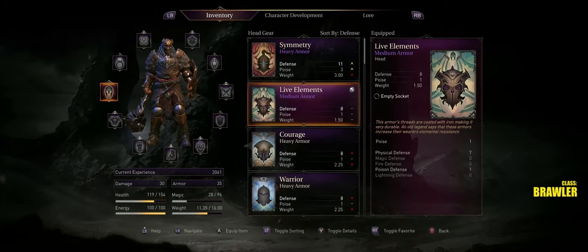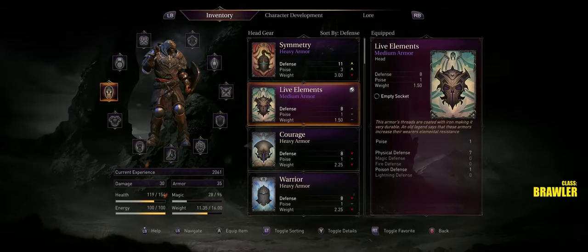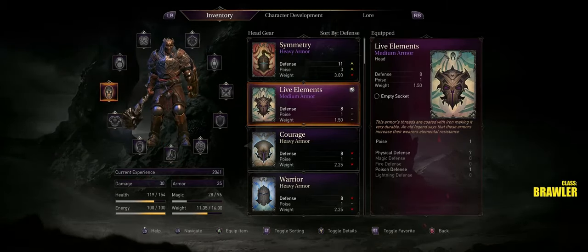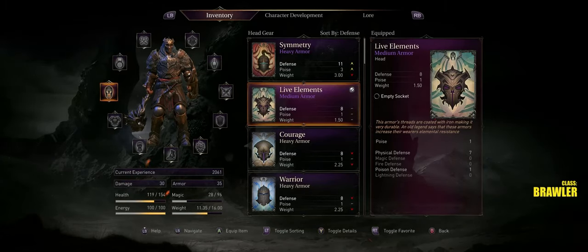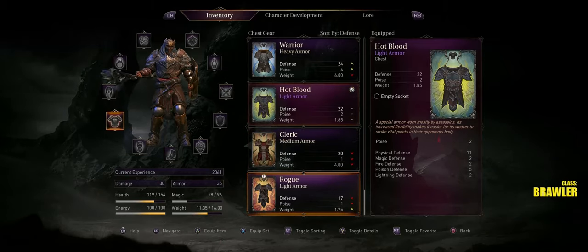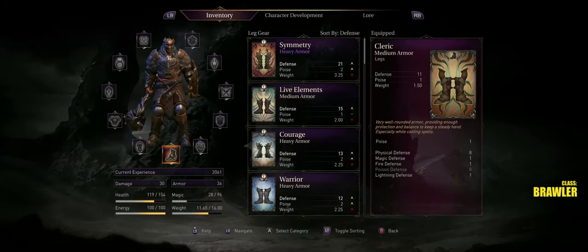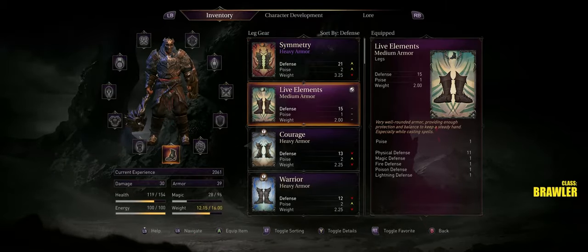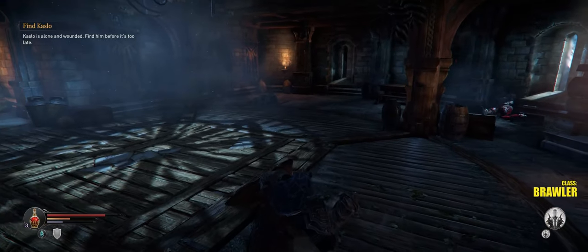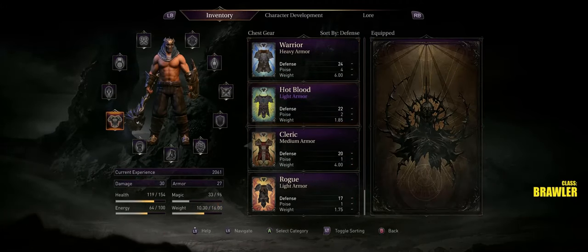So Live Elements is an armor set — there's poison defense here. When you have the whole set on you'll have fire, poison, and lightning defense as a special bonus. Overall it's a pretty decent set for a medium armor build. We will find the last piece of that set not too long from now. That is such a slow roll.